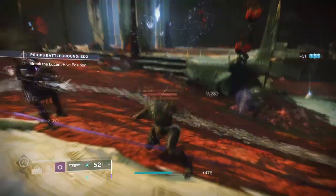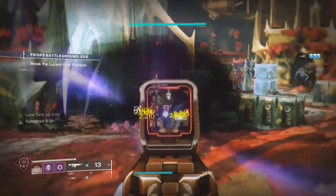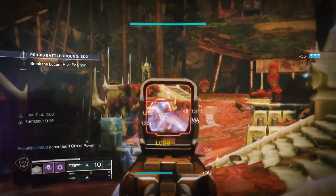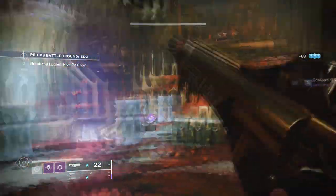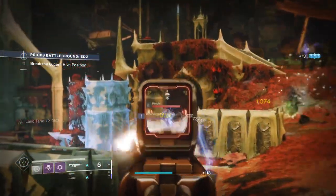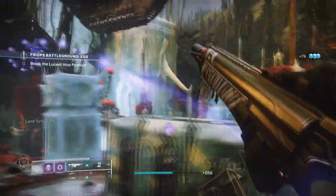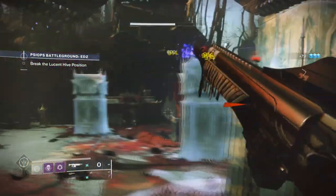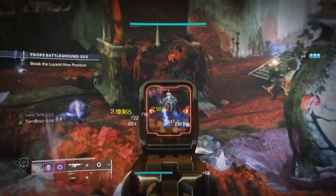Now that I've played around with the subclass, new abilities, and mods, my verdict on the build is that it's very powerful and you'll have a hard time taking it off for anything else. The ability to stay constantly invisible has always been an option for hunters using top or bottom tree Void, though in the past we were limited in what we could and couldn't use. As of now that's a thing of the past, and you can use this build for whatever content, difficulty, or mode you have in mind. The build is simple and elegant, allowing you to avoid danger or embrace it until it becomes too much.